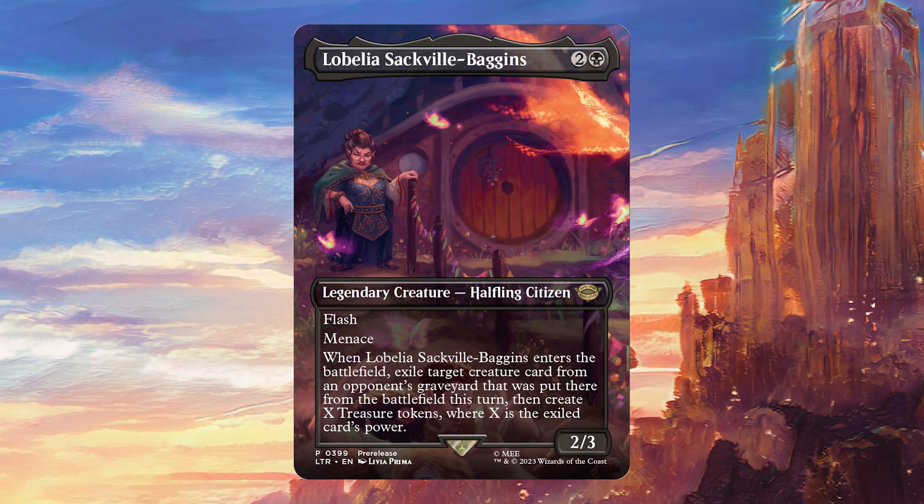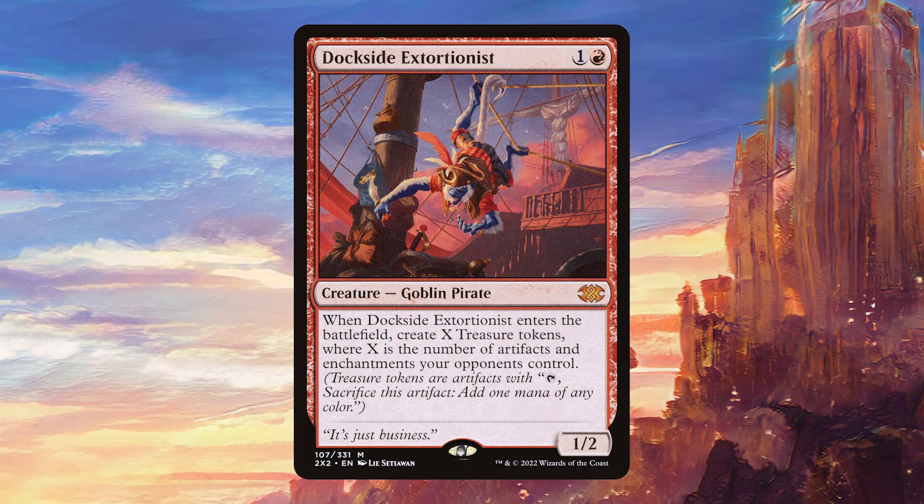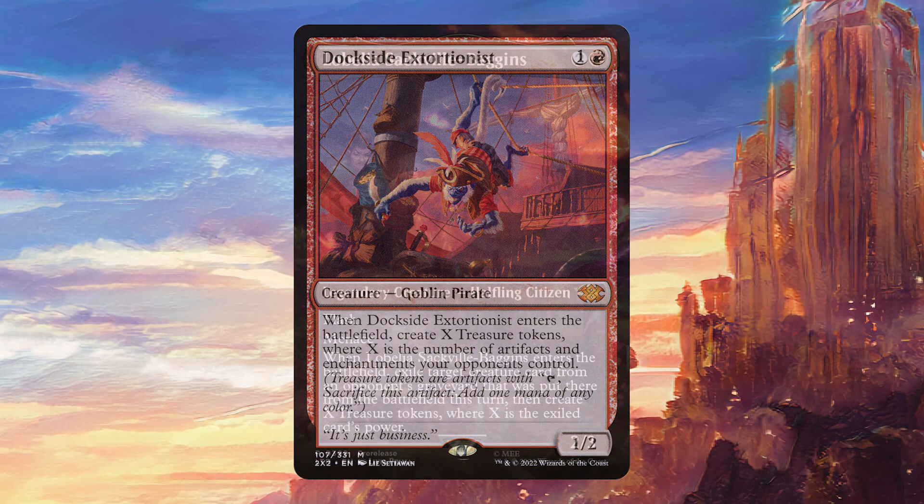This can basically often perform quite a bit like Dockside Extortionist. It's obviously not quite as reliable, but when it works, it's granting you huge mana positivity, which is really good.